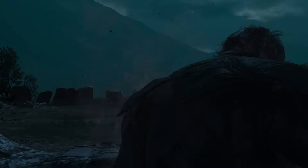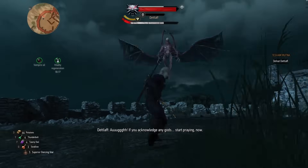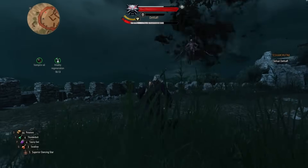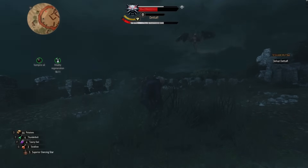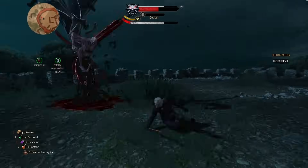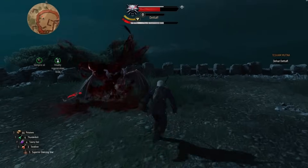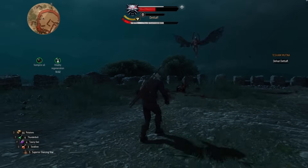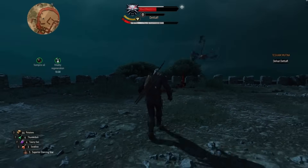Going straight into second phase, there are really three things that you need to be careful of. The first one is the bats. He goes up high, gathers a swarm of bats, and launches them at you. Now initially you might feel like this attack is impossible to dodge, but it is actually dodgeable and you should dodge it because it does a ton of damage.